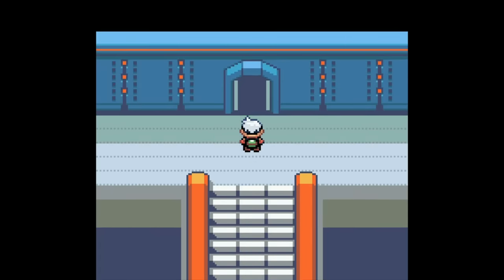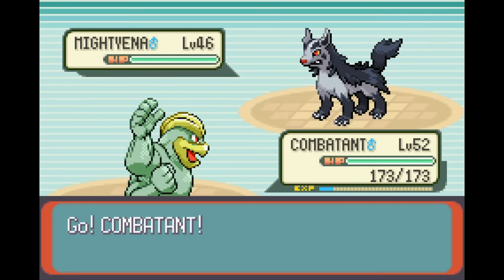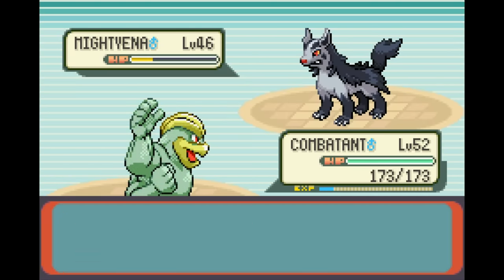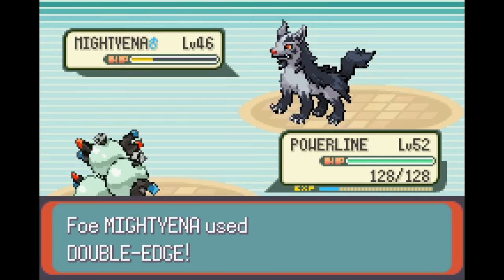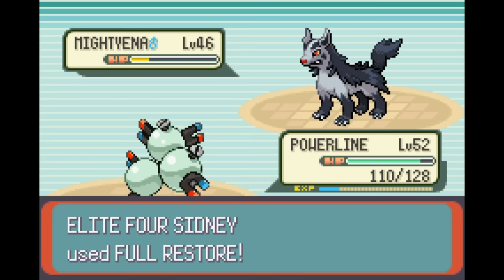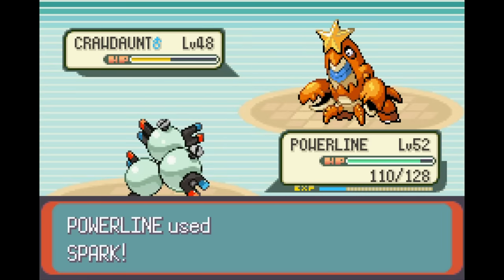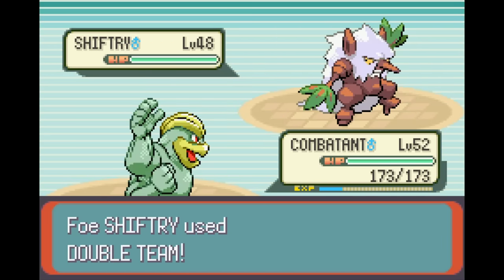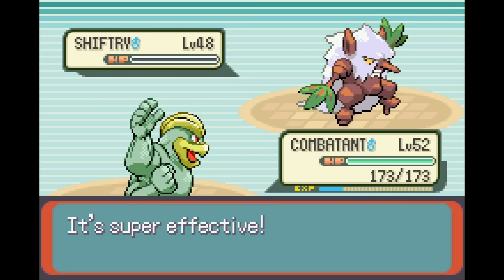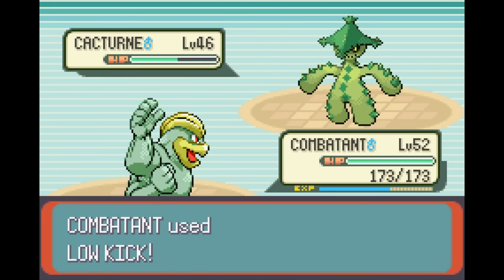First was Sidney, whose Mightyena intimidated Machamp, lowering its attack and causing Low Kick not to OHKO. After Mightyena Sand Attacked, I decided to switch to get rid of the attack and accuracy drops. Magneton tanked the incoming hit and Spark was an easy two-hit KO. Magneton then KOed Crawdaunt easily. Shiftry's Double Teams got a little scary, but Machamp landed the one Low Kick necessary to KO. Machamp then cleaned up by OHKOing both Absol and Cacturne. Sydney was done.